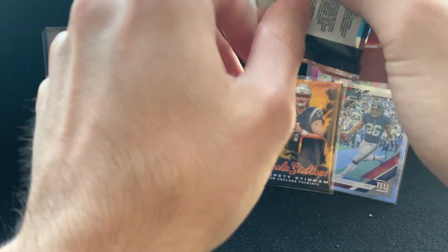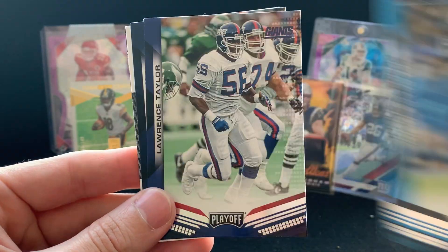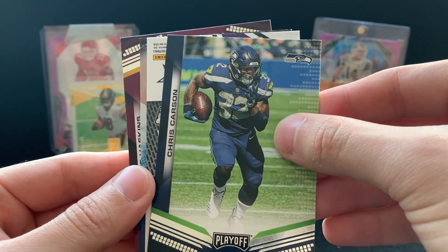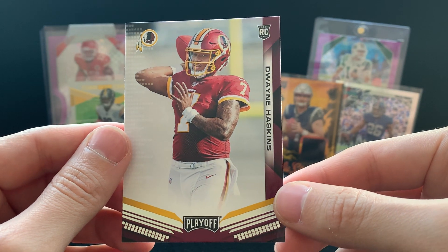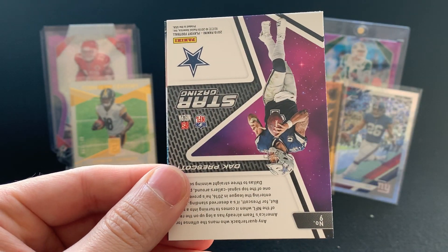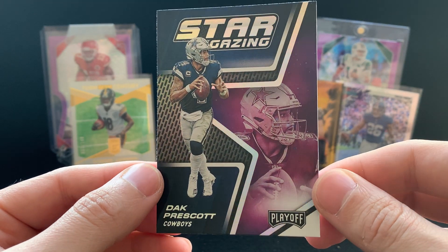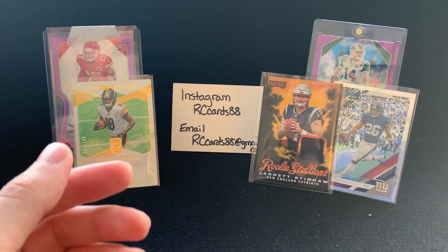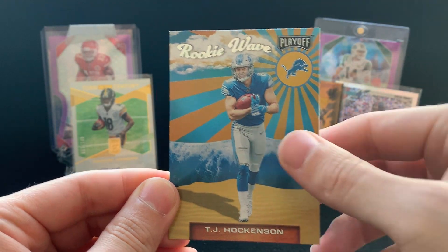Here we go, our last pack of Playoffs — hopefully this has got our auto in here. Delaney Walker, who I think is on IR. Earl Thomas, Julius Peppers, Lawrence Taylor. Chris Carson. We do have something turned around — oh, here we go, nice rookie card here — Dwayne Haskins! That's always good getting QB rookies. Chris Carson is going to give way to... Stargazing Dak Prescott, pretty cool looking card — see if the Cowboys turn it around or not. TJ Hockenson, tight end, rookie wave — pretty nice looking, not too bad.